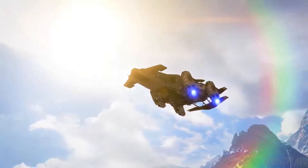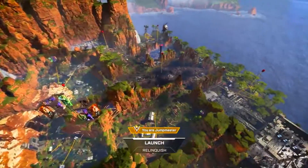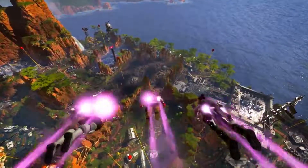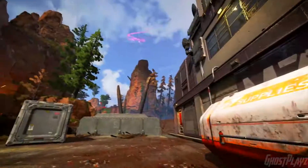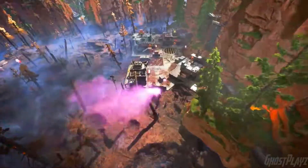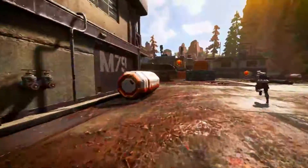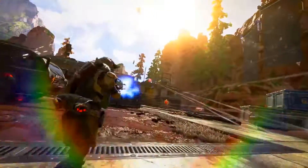It all starts with the drop. Each squad is assigned a Jumpmaster. When the Jumpmaster chooses to drop, the whole squad exits the dropship together. If you're looking to gear up quickly, dropping into one of the marked hot zones is your best bet to find higher tier loot. But be warned — you could find yourself in a fight almost immediately.